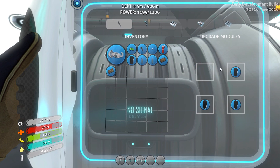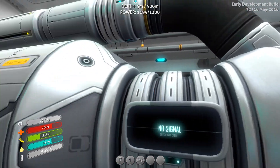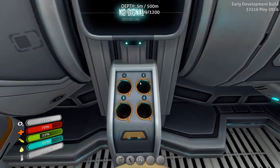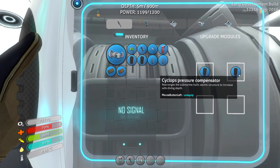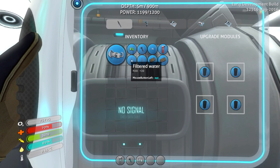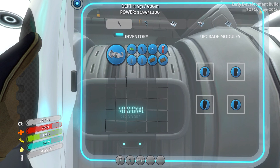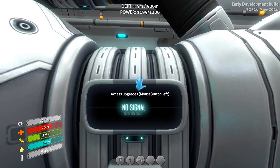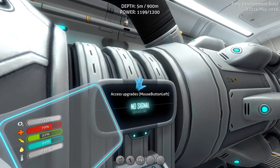I went ahead and added the existing pressure compensators. With four of these, it can go up to 900 meters; with just the one, it's 500 meters. Interestingly, each individual one doesn't seem to change the number, which might be a bug — or maybe you need the upgraded compensators to see the difference.